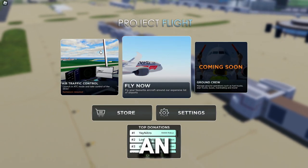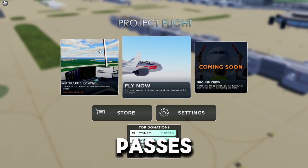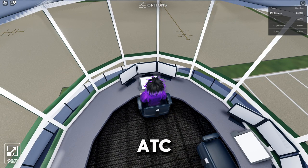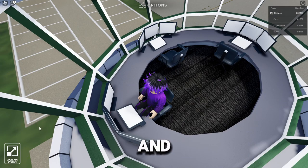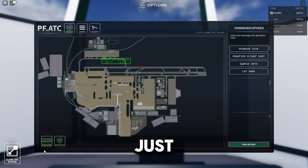To be an ATC, you need to have the game pass - it's only 60 Robux. First, get familiar with the UI. Sit in the ATC chair so the 'open ATC system' button pops up, then click on it. Sometimes it glitches and doesn't open, so you might need to click it a few times.